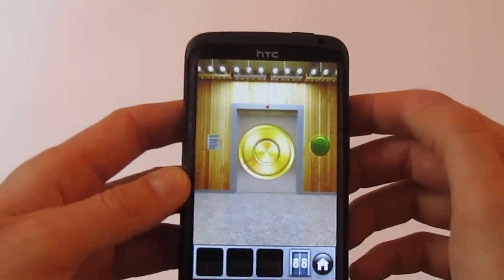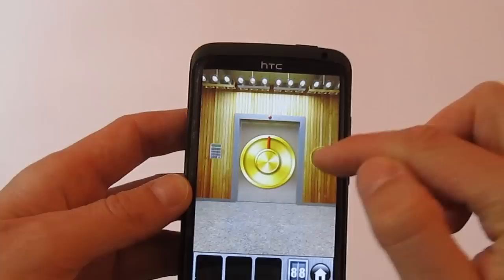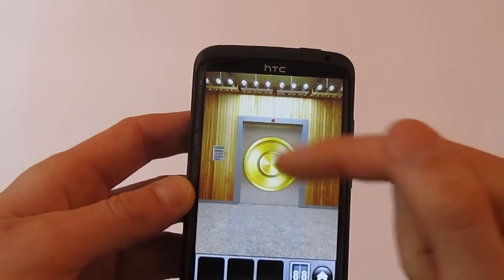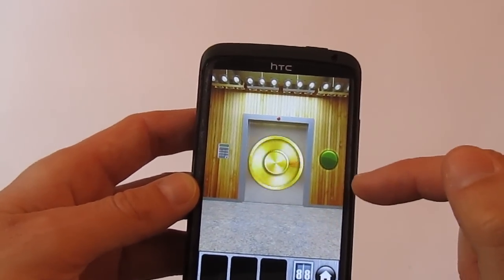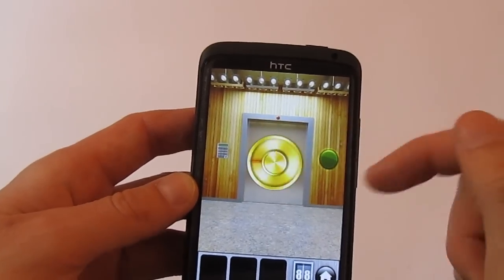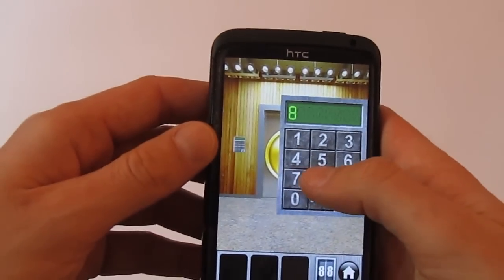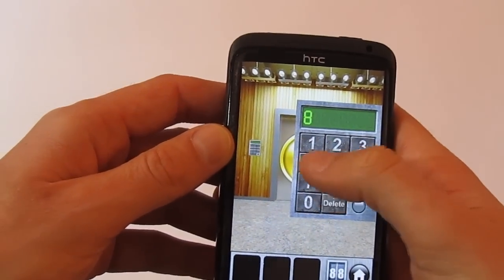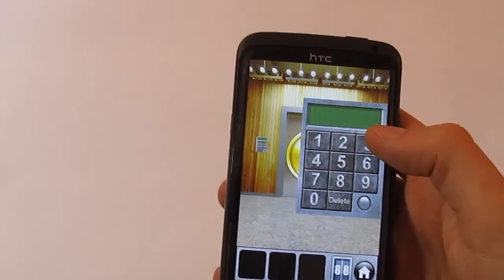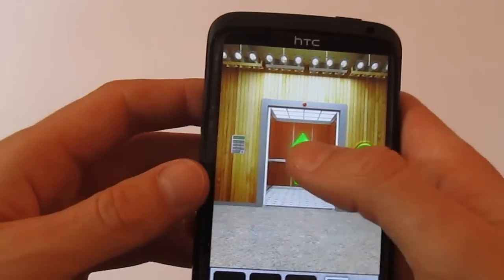On level 88, you have to press the green button and count the number of circles. Eight for the first one, then two times for this one, then with this one we get four, and the last one is three. So the code is eight, two, four, and three. You can go to level 89.